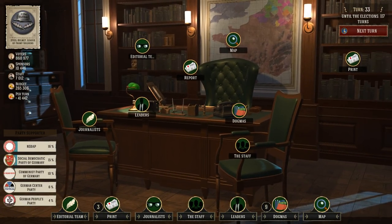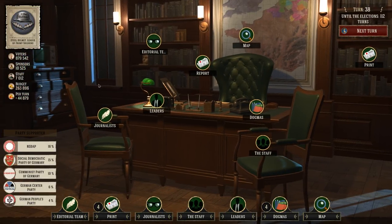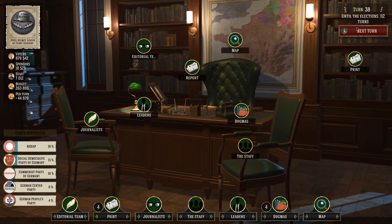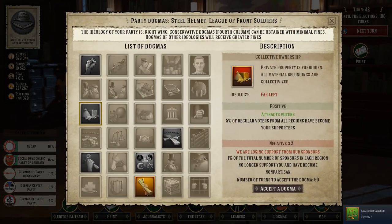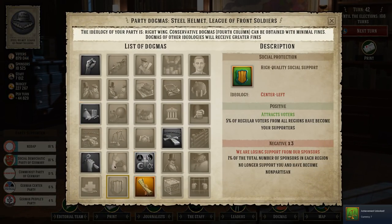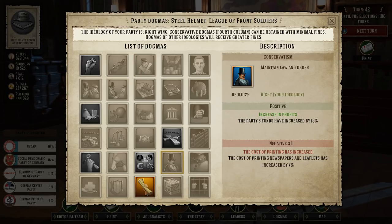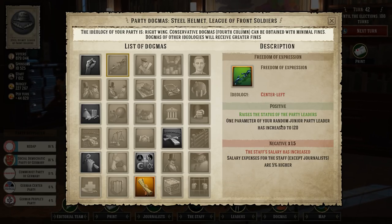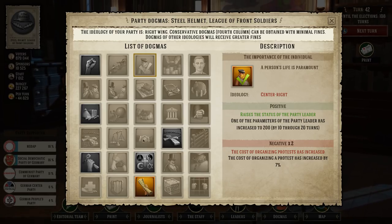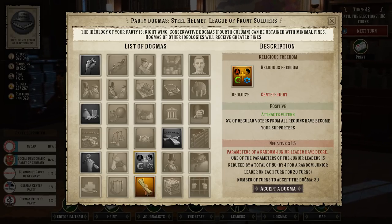Sponsors aren't going anywhere — we need more money coming in. Our budget is okay but we're not getting much per turn because we're spending on people. It's slowly going up. Our dogma is in now — I think it was the one that made protests cheaper. Now we've got new ones to choose from: religious freedom attracts voters but takes 30 turns and hurts a junior leader.